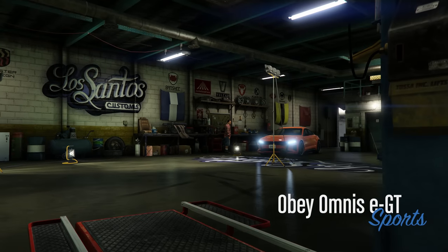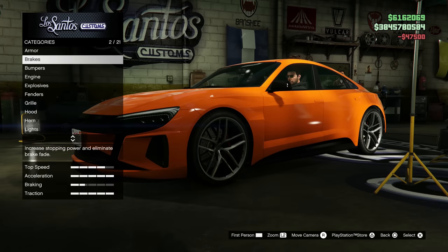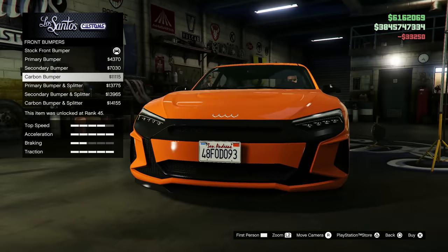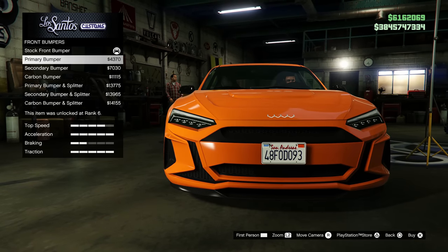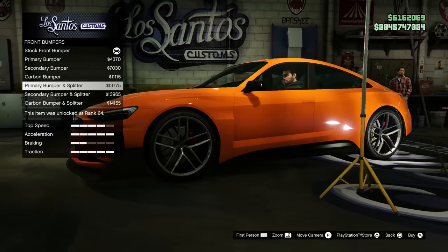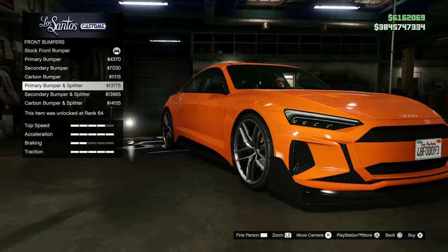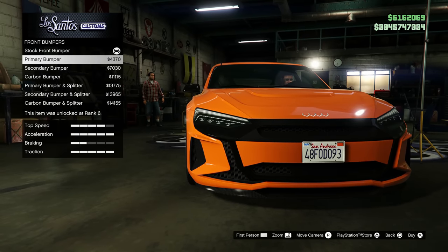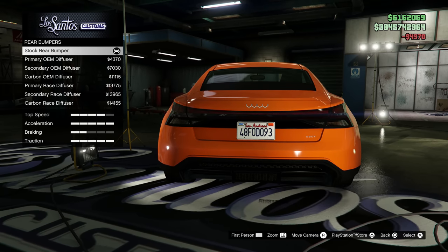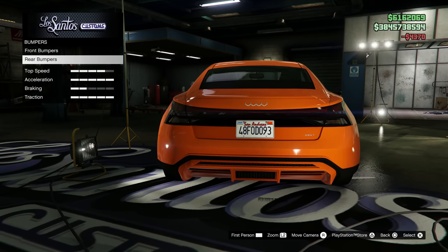Alright, we have arrived — let's see what we can do to this baby. Start off with armor and brakes, then make our way over to the front bumpers. I don't really know what I want to do with it. I feel like I'm just going to make it the entire color. That looks pretty nice, but adding that big splitter also looks okay — it's just a little too big. So for right now let's go with just the primary bumper. For the diffuser, we're just going to go with the OEM one.